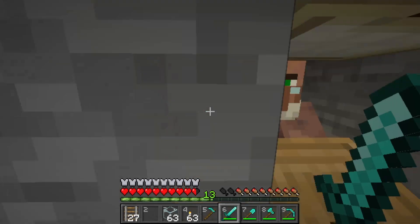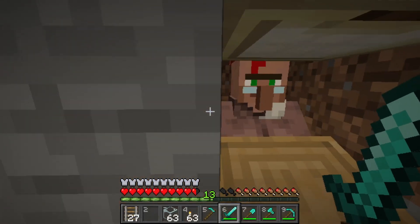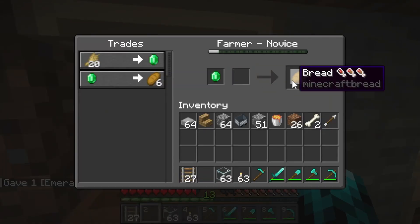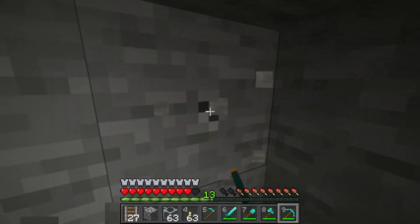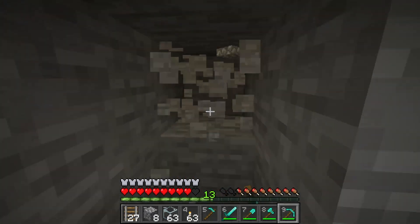For the librarians, get one to sell mending, one to sell protection four, one to sell unbreaking three, and one to sell efficiency five or sharpness five — whichever you prefer. To lock a villager's trade, you have to trade with them at least once. Once you have 10 villagers, get more. Expand your trading hall and add more villagers.